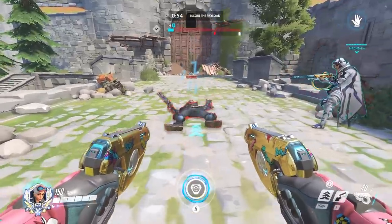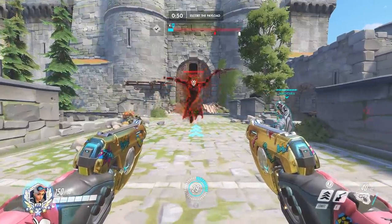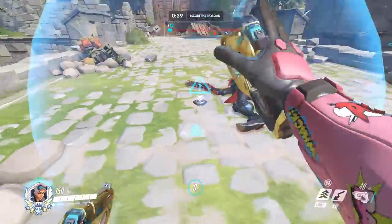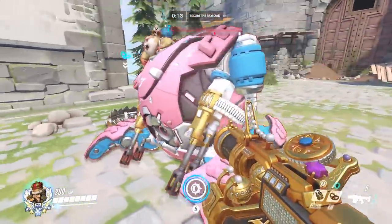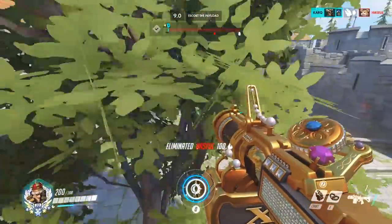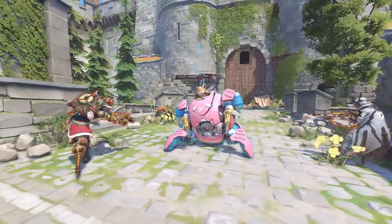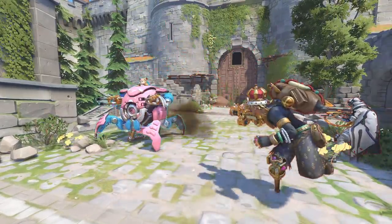This combo is really important for Tracer as well, since her pulse bomb has initial stick damage — just place it beside the target. And even Junkrat with his trap: place it beside the sleeping tank so that the first grenade wakes them up and boops them into the trap, so they're already down 120 health before being trapped.